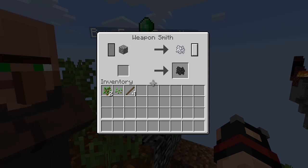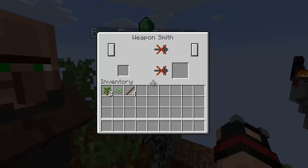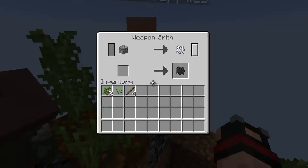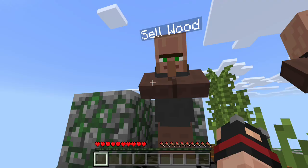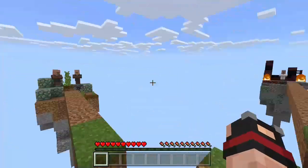Weaponsmith — he wants 14 emeralds for a diamond sword with Fire Aspect 1, Smite 3, and Knockback 2. He wants nine emeralds for a Bane of Arthropods diamond axe. I don't think we're gonna be able to get emeralds — I think the creators accidentally left that in there. I think the next island's gonna have emeralds. Let's see if the cartographer's real.